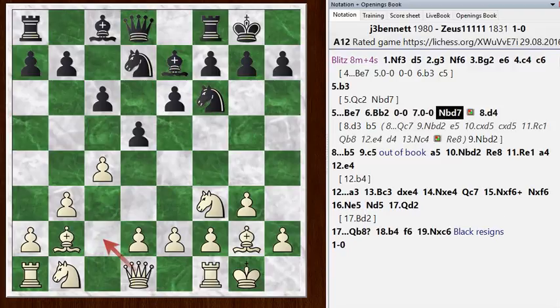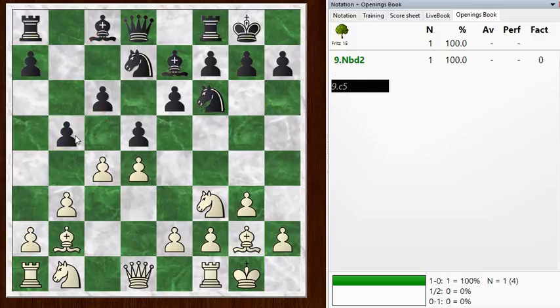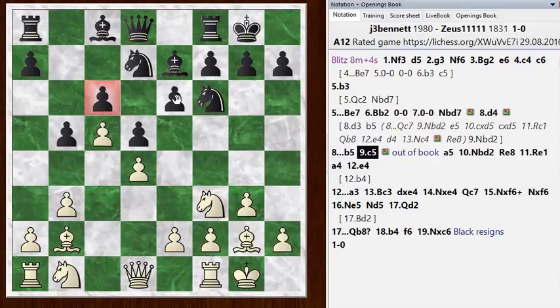So in this position, I played D4. He went B5 — I guess B6 is a little more common here, with Bishop to B7 and later pushing on with C5. That would be a typical setup for Black. So he went with B5. And now I just decided to lock things up. I could just develop Knight BD2, but C5 is just fine — it was a top engine recommendation. The idea is to lock down his pawns on these light squares so this Bishop is never getting into the game. That's some kind of long-term advantage for White.